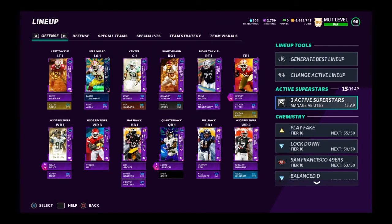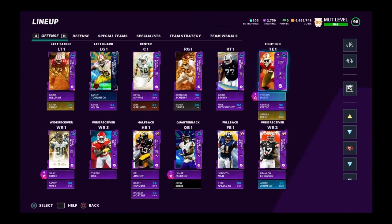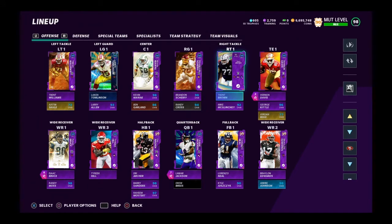For offensive line, if you're not rolling out of the pocket put edge protectors on — make sure to have at least one and double team the other guy. Since I'm rolling out of the pocket and double teaming, their pass rushers are either containing — which means extra elite doesn't activate — or they're irrelevant as I roll out. So I personally don't need offensive line abilities the way I'm playing.